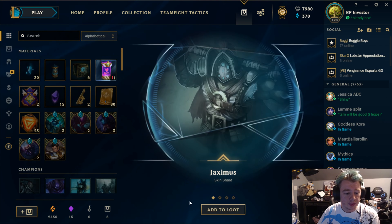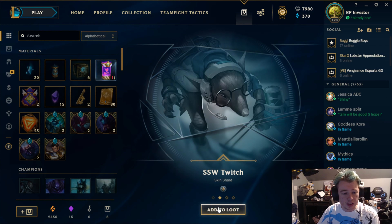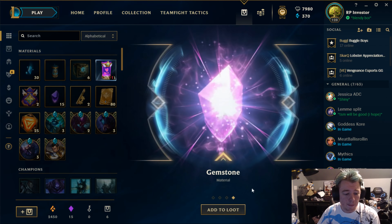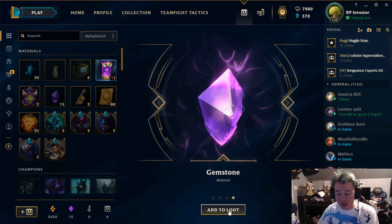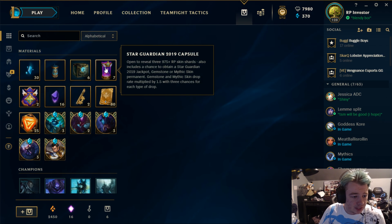Next one: Jackson Miss Fortune, which is legacy — not bad. Dark Star Karma, another epic skin shard, and boom, another gemstone! We've gotten lucky in the first three to get bonuses — it's not guaranteed.